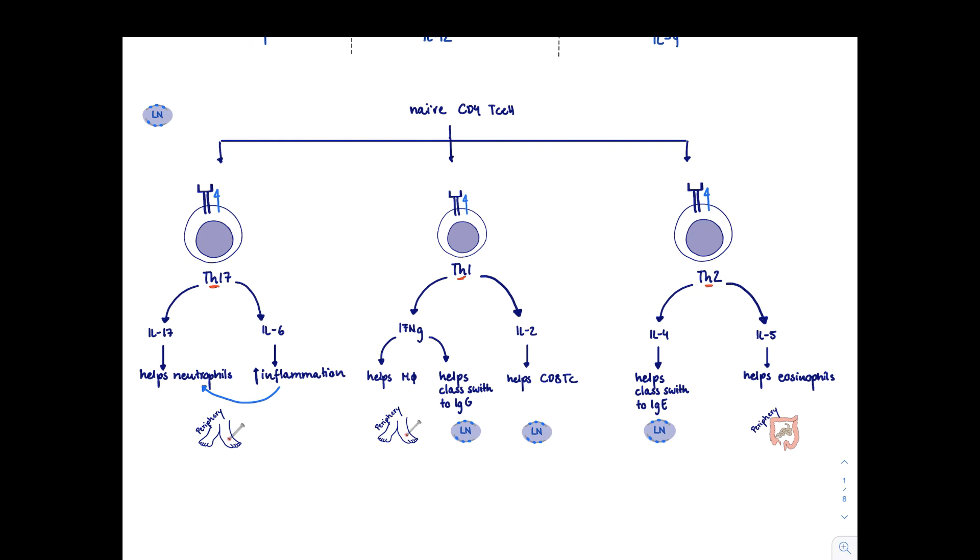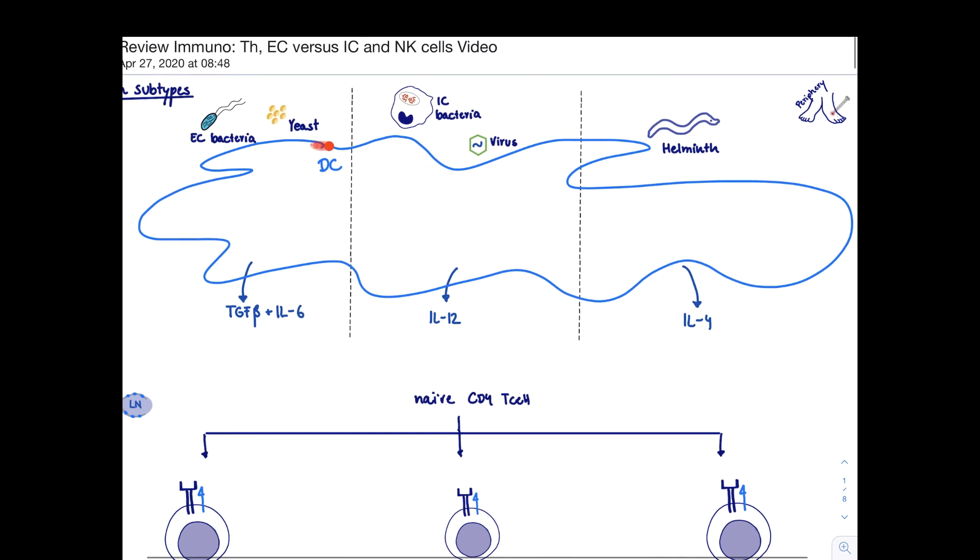At the battlefront - for example, in the big toe - the dendritic cell is this huge observer. It has an idea of which type of pathogen we are infected with, categorizing them as: extracellular bacteria and yeast, intracellular bacteria like TB and viruses, or helminths. The dendritic cell determines this using its pattern recognition receptors, found on the surface, in the endosome, and in the cytoplasm. They can't tell specifics, but can identify the pathogen group.